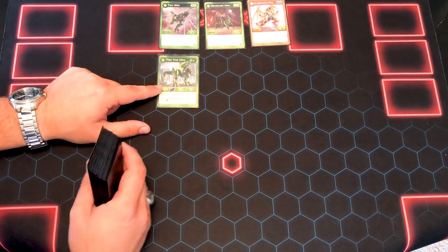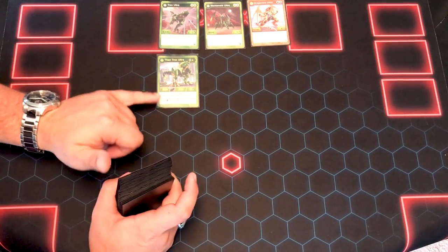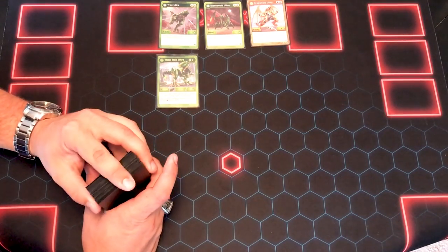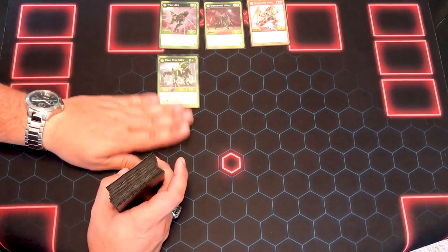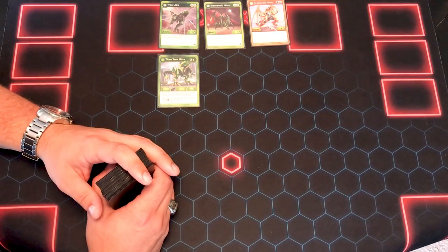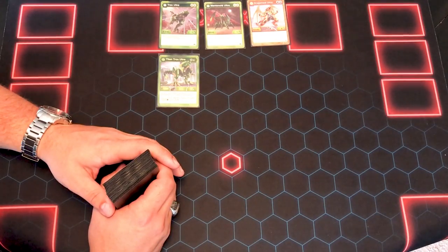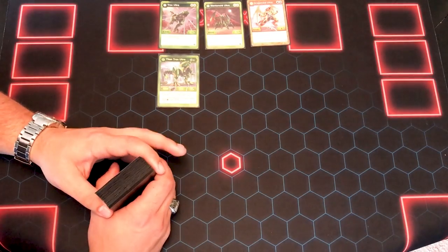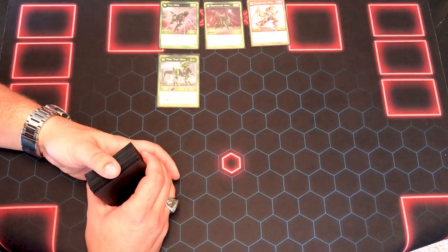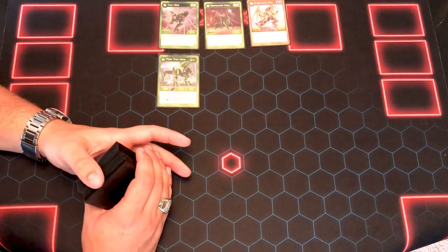One thing about this deck is it has some Resurgent stuff, and I did not have all of the Resurgent stuff I needed. For my Evos, I only had one Titan Trox Ultra, so if you played me over the weekend you probably didn't get to experience this — I maybe only got him out twice the whole weekend. But when you get Winton out, he's a 2,000 power, 20 attack monster. And you're playing Ventus, so the 5 cost really isn't too hard to work around.